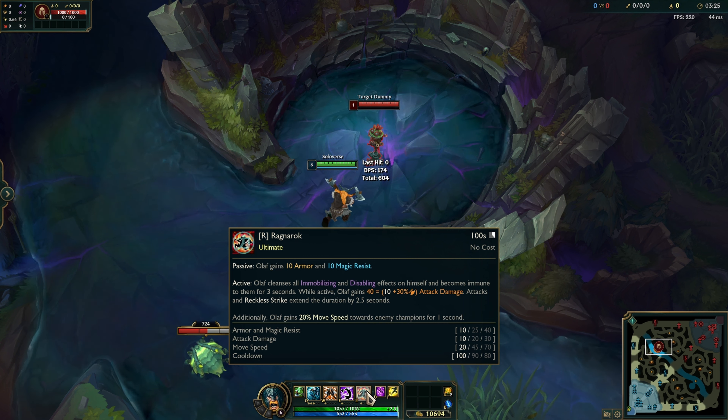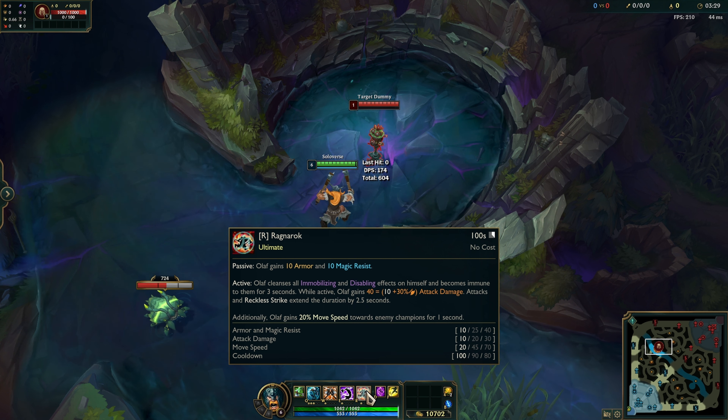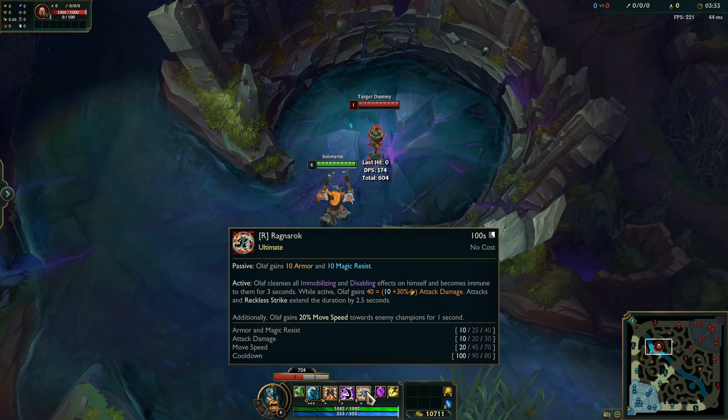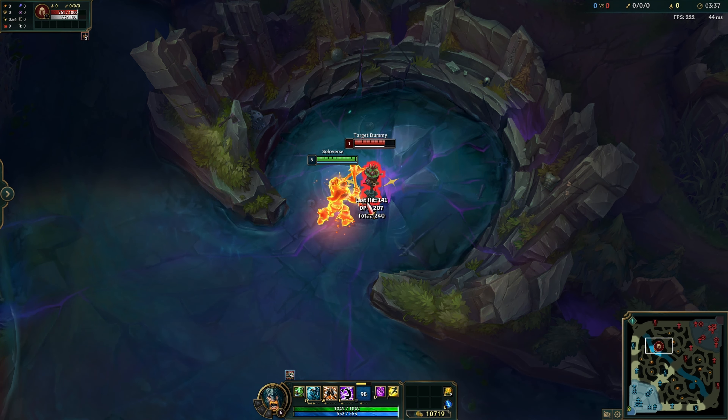The early game bonus stats received were decreased, and instead of the base time on his ult lasting 6 seconds, it now lasts 3 seconds but can be extended by 2.5 seconds for every auto or reckless strike — which I'm assuming Riot is referring to as his E, the Reckless Swing.